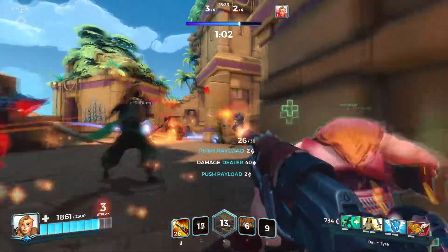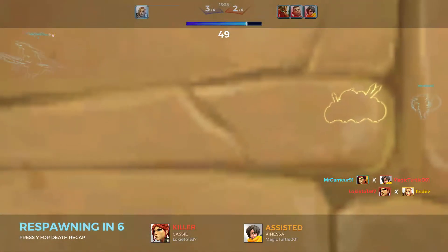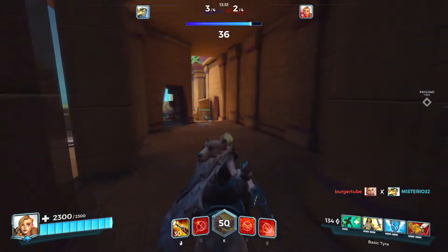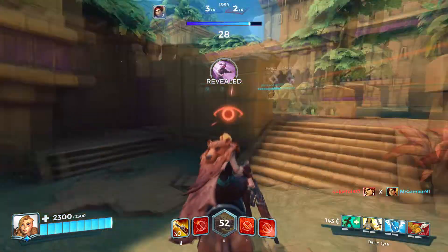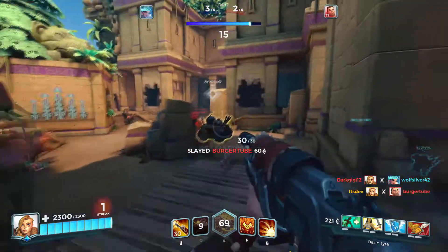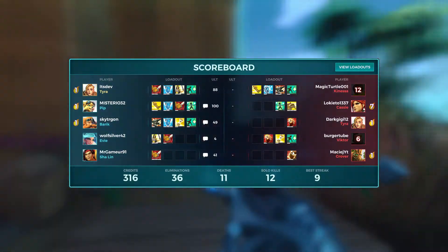Push the payload guys. Oh no — Cassie! Wait, she rolled back and killed us. That was a good round though, 34 to 10. We need more Aggression — if we get this payload then we definitely want that. Okay, I know she's going to come through here. Down! I had to kill Tyra — I had to get a kill at least. 36 to 11 that's pretty good, 12 solo kills, 9 kill streak — we're doing good.